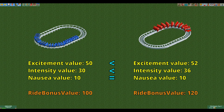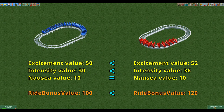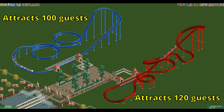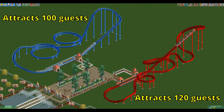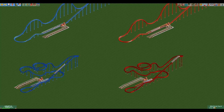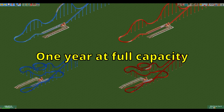Because the ride bonus value of the hyper twister is also higher than that of the hyper coaster, the difference in park value is even larger as this number is also a factor in the park value. This higher ride bonus value also means that you will attract more guests if you build a hyper twister than if you build a hyper coaster, especially if you don't advertise. Next up is the throughput. Because the stat for guests per hour can vary a bit especially on larger designs, I will run both coasters for one in-game year at full capacity and see how many guests they get.